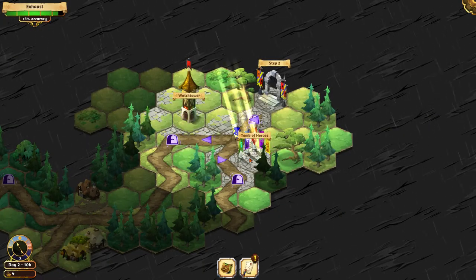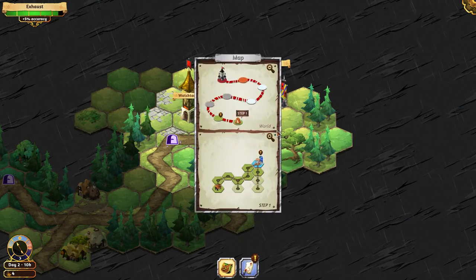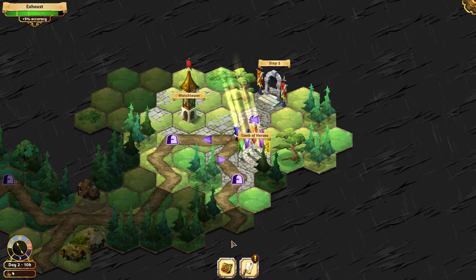Take everything. I do not want to go to step one. So this is the local map — I get it now.